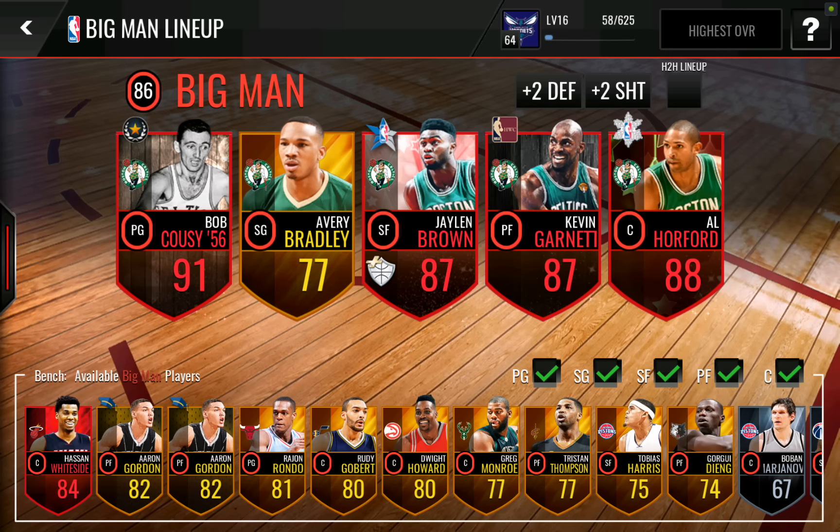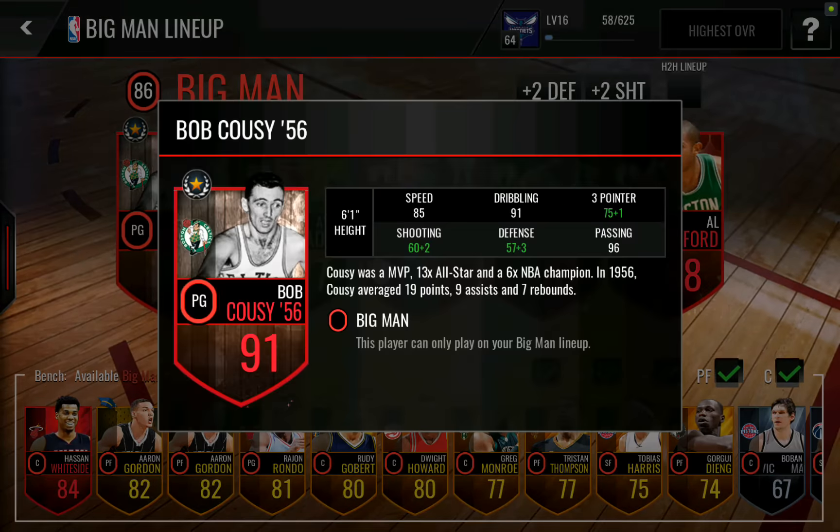Our first team we're trying out is the Celtics. We've got a pretty solid lineup honestly. I thought Bob Cousy was going to be expensive, but it turns out his stats are really terrible, which also means his collectibles are crazy cheap. I got most of his collectibles for like 4k or 5k, and I'm pretty sure I put them together for like 150k max because I already had some trophies. Super cheap to put together, and I'll probably be able to sell them for a profit once we're done.